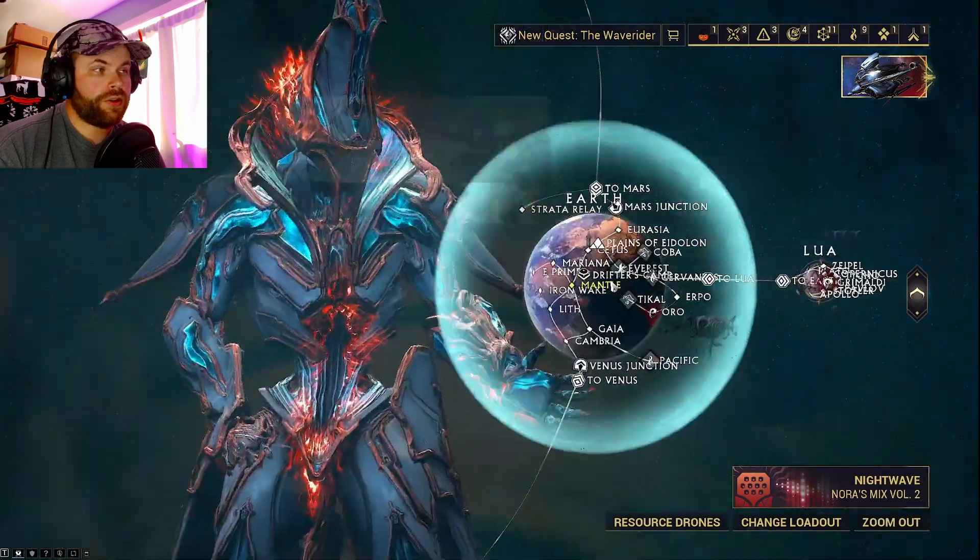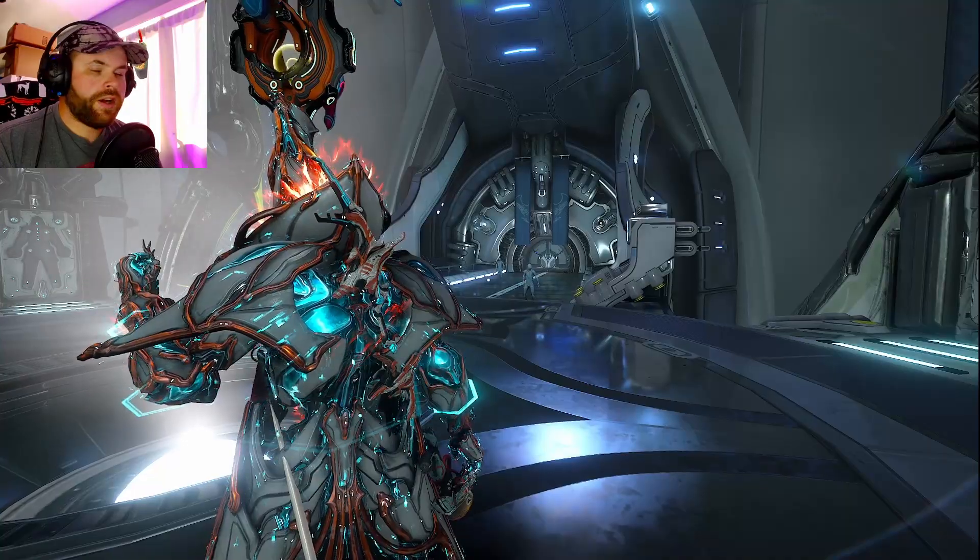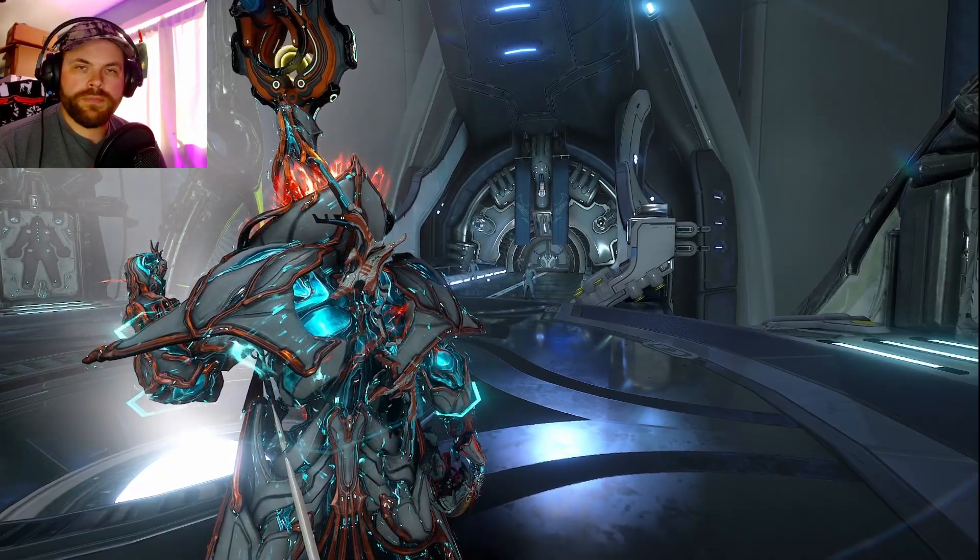Let's go to our Navigation, then go to Earth, then go to the Strata Relay. Once you get into the Strata Relay, let's go find the Paran Sequence Room.